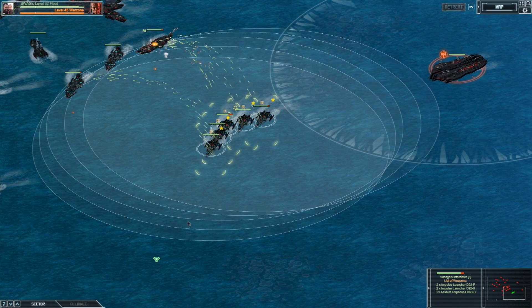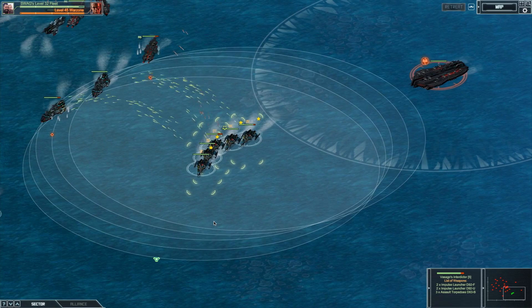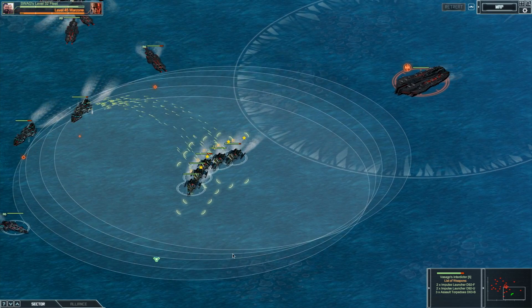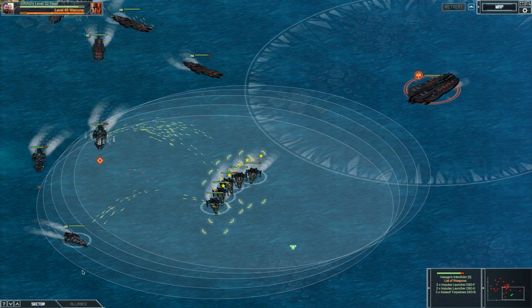And finally, by mastering the Boiling Seas campaign, you can snag Vazago's Interdictor. This limited version of the Interdictor hull bolsters bonuses to sonar range and concussive range, making it the most deadly predator of submarines in the open waters.